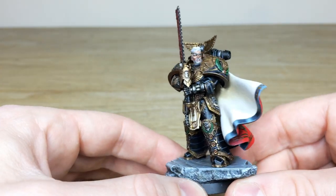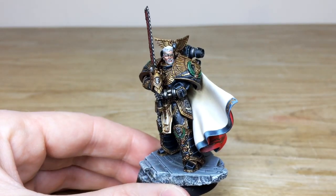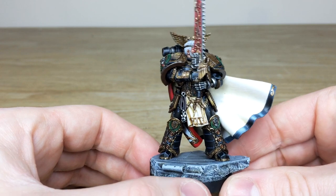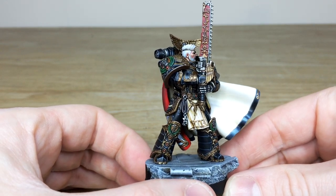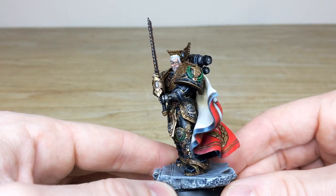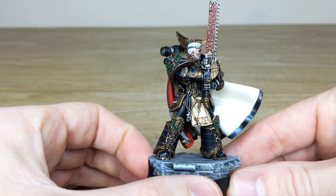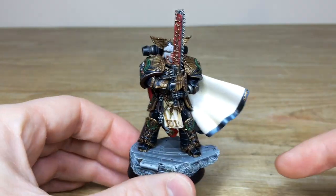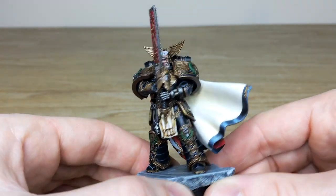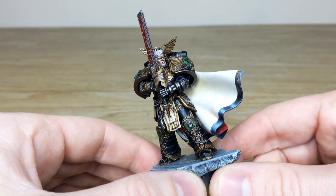It's an absolute stellar piece of work done for our client — really proud to complete this custom character and bring his vision of Dorn returning to life in this lovely baroque black obsidian armor. A lot of work went into the conversion of the arm to get that almost Obi-Wan Kenobi kind of pose, which is really cool. And I do love the really subtle cream on the inside of the cape — there's a lovely subtle undertone of cream in there which is really nice.